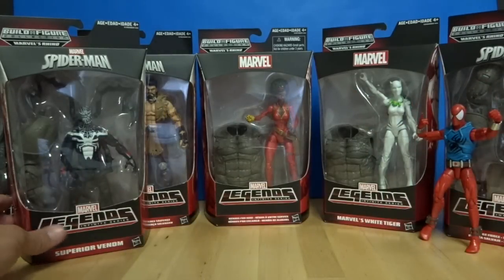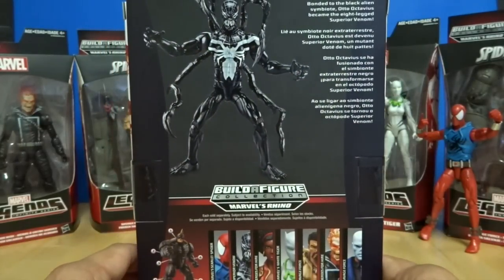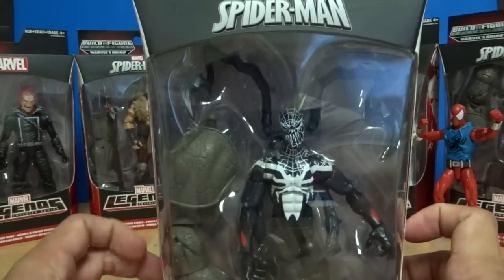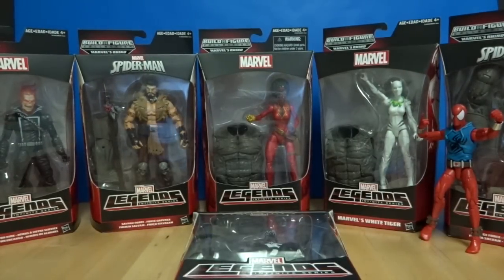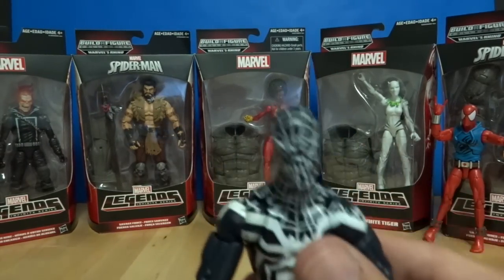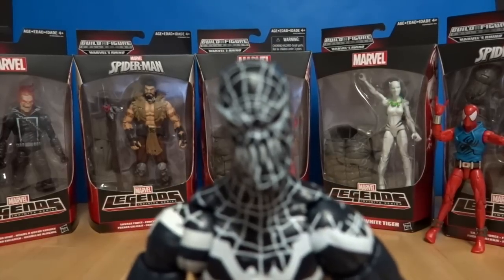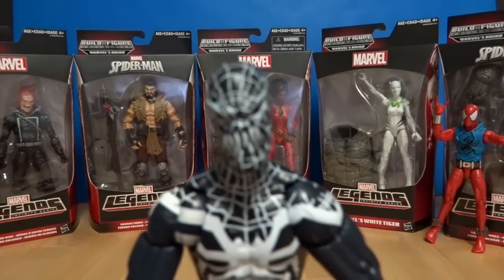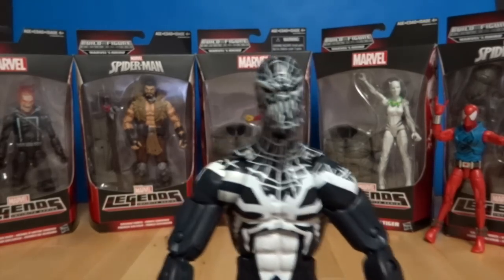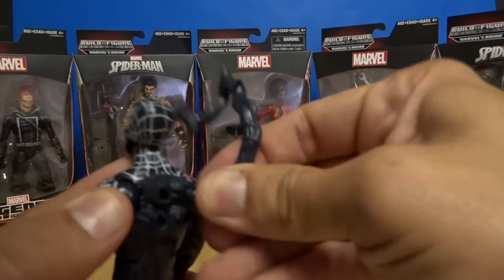Next it's Superior Venom. This is when the symbiote bonded with Otto Octavius, which is also Doctor Octopus. Let's open him up. Oh, it's Superior Venom — very, very scary. Here's the back of him, which came with his tentacles, and we'll just pop them in.